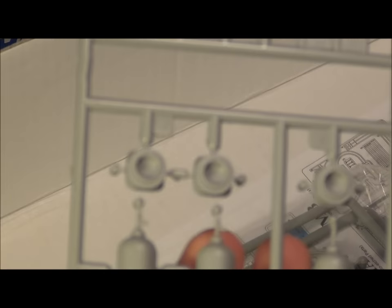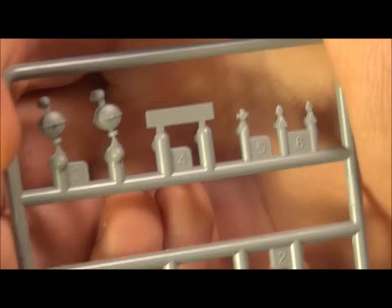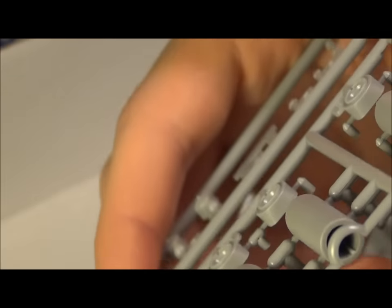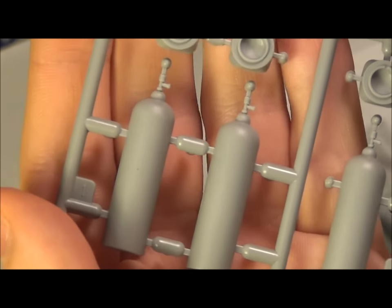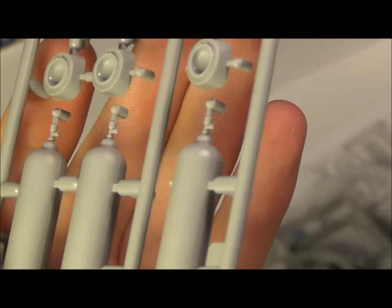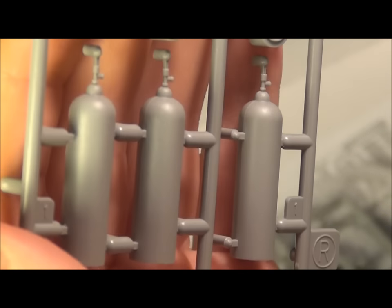Here's the stat gas system. It looks like we have three tanks here, three tanks here, three caps over the bottom, and then just a couple of little parts up top — these ones are pretty small. Looks pretty good. Don't see any flash, there's just a slight seam line on there — I'll have to make sure I do a good job cleaning these up because I don't have any spare stat gas tanks. But you can see there's a nice piping detail up there.